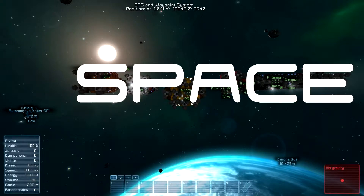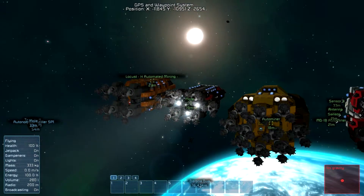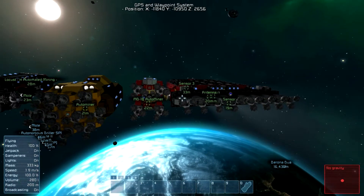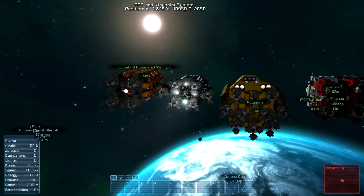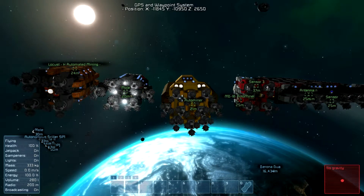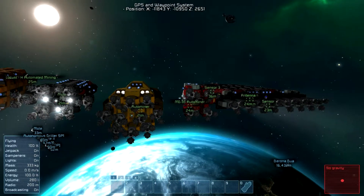Hi guys, welcome back to Space Engineers. In the last video I reviewed five crafts. There are some issues with the Locust Age and the Mole auto miner. The Locust Age is fairly easy to reset when it gets stuck — you just move near it and it keeps going. The Mole I want to talk about a little bit. The auto miner is still not finished as a product, and the MDU1B did overall the best of the five — however, this may get pushed off its throne.